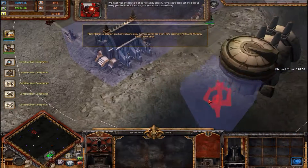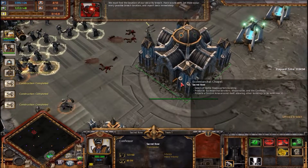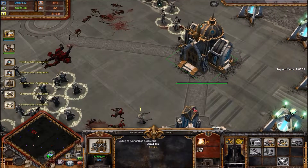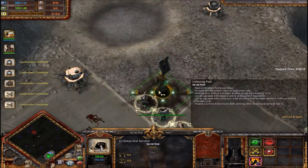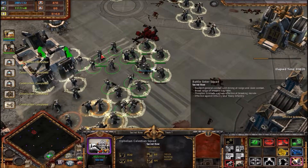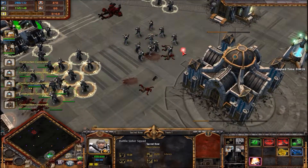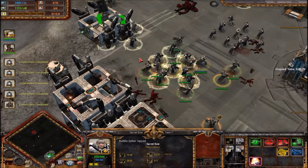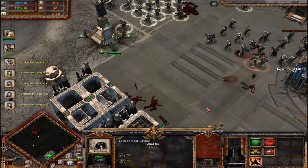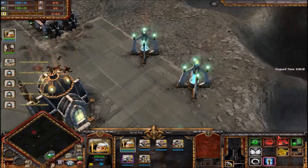'We must find the location of our security breach.' I think you know where that's coming from. Okay, so we're gonna need you — keep you back here as guards. Take all of our veterans and we'll go, try to leave as many bodies around as we can.